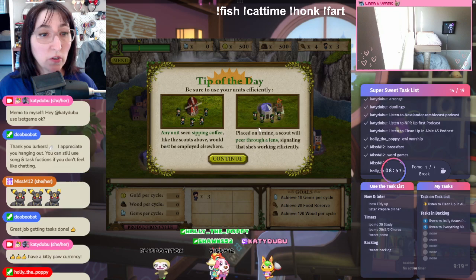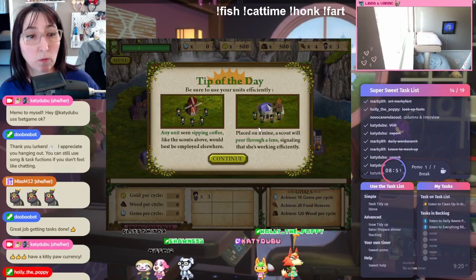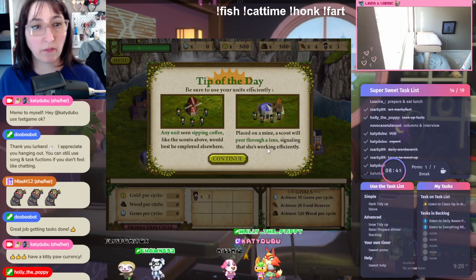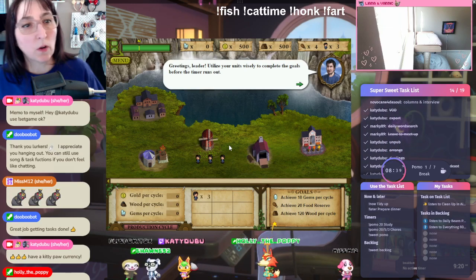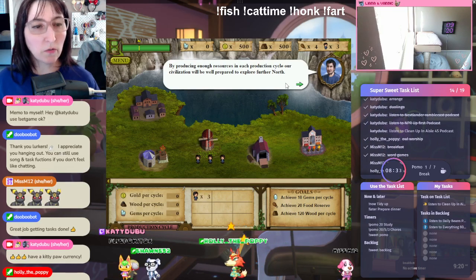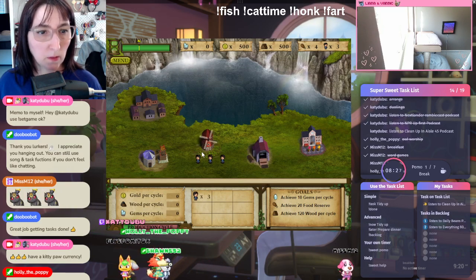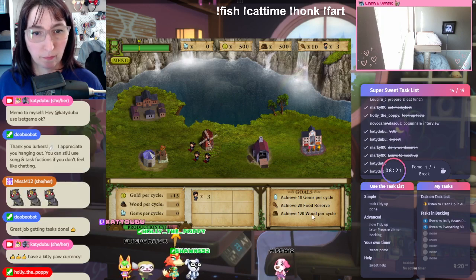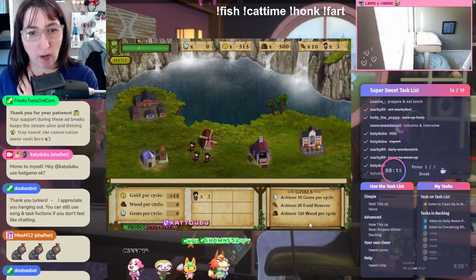Tip of the day: be sure to use your units efficiently. Any unit seen sipping coffee like the scouts above would be best employed elsewhere. Place on a mine — a scout will peer through a lens signaling that she's working efficiently. Greetings, leader. Utilize your units wisely to complete the goals before the timer runs out. By producing enough resources in each production cycle, our civilization will be well prepared to explore further north. So we have a few farmers. We need to achieve 10 gems per cycle, 20 food, and 120 wood.